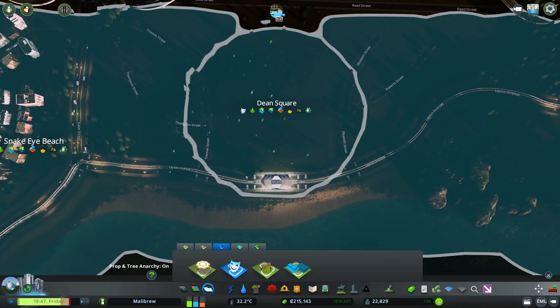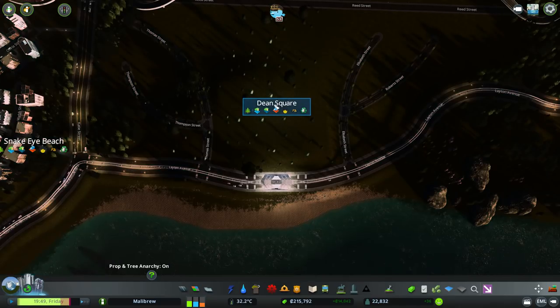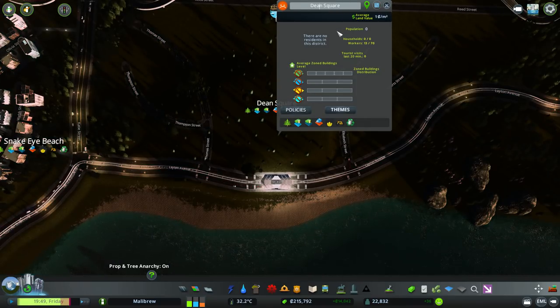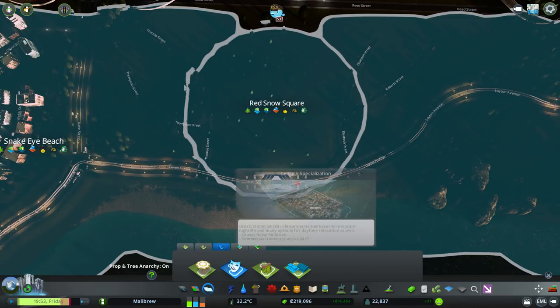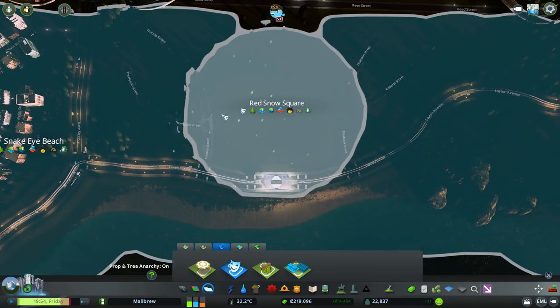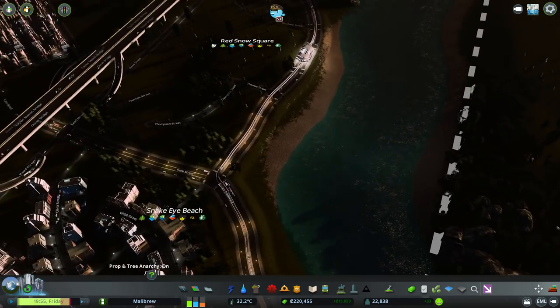We're going to name that after one of my patrons. If you wish to support me on Patreon, the link's below in the description. This is going to be Red Snow Square. Did I not add the leisure specialisation on there? Yes, we did. This is going to be some sort of leisure area down here.